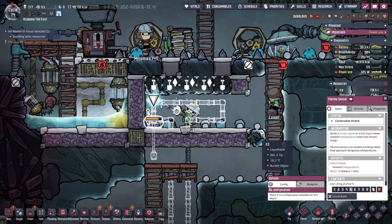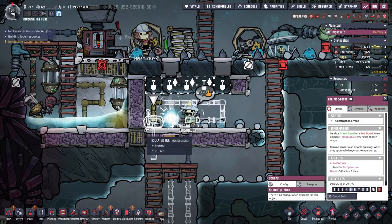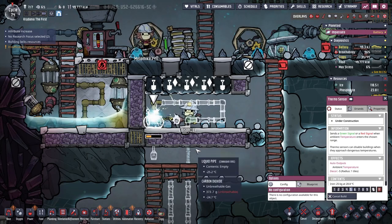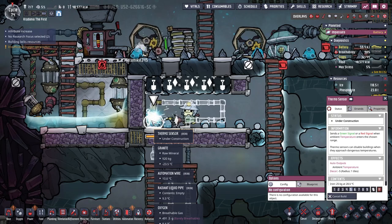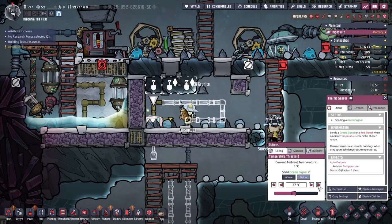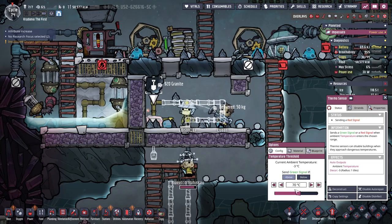So the thermosensor — the goal here is to cool off the water. We'll wait until the water is like a solid maybe 70 degrees before we send cool water in. So send green signal if below 70C or above 70C.